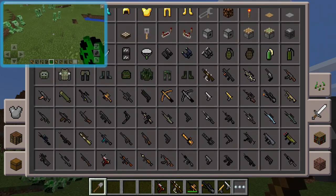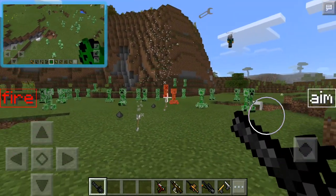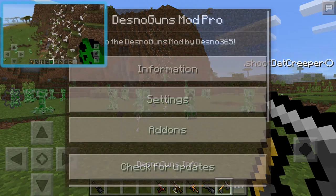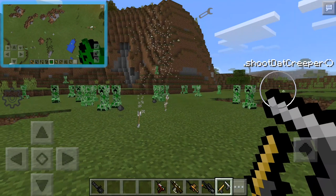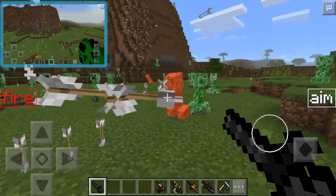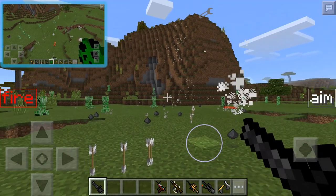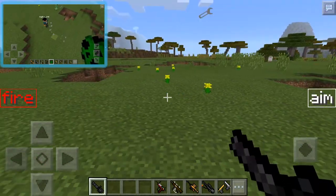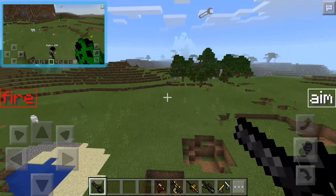Let's get the minigun out — the normal minigun, not the explosive one, because that's just total destruction. Let's shoot the creepers. It's getting a bit laggy with too many. Let me try to turn the sound down because it's a bit annoying. The volume control for the guns is tricky to find in settings. But yeah guys, with the volume up you can see it's total destruction — it literally destroys everything. It is a bit loud though, so try it yourself when you get the mod.